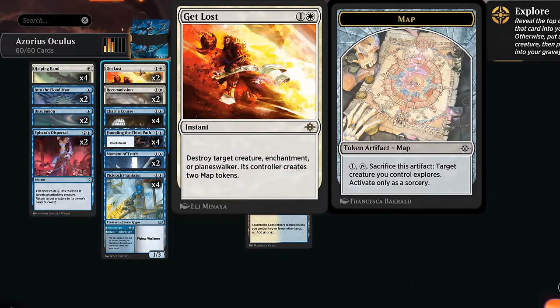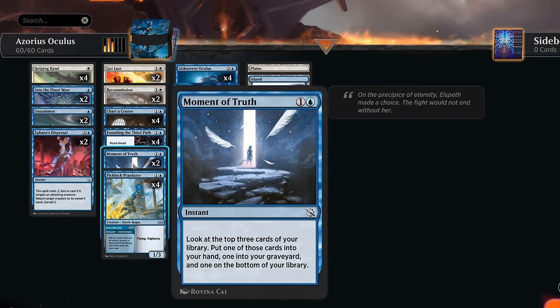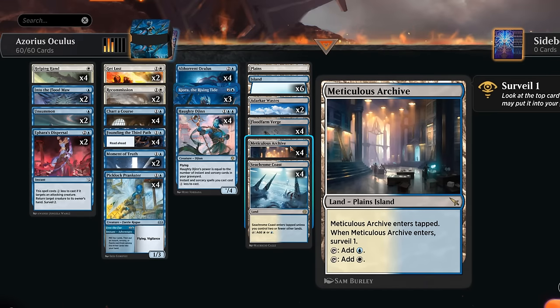We've also got Helping Hand and Recommission as the ways to get our creatures back, a bit of additional removal with Get Lost — destroying a creature, enchantment, or planeswalker while the opponent gets two map tokens — and Chart a Course to fill the graveyard initially or draw two cards once we start attacking. Moment of Truth is another instant we can cast for maybe one mana with a Haughty Djinn in play, which can also put a creature or instant and sorcery in the graveyard to maximize synergies.